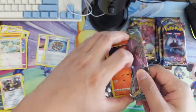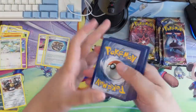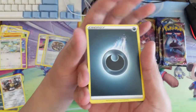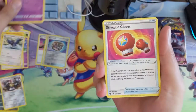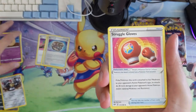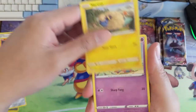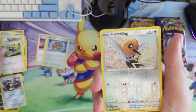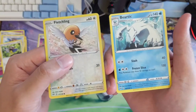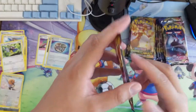For anyone that plays the online game and is working on standard competitive decks, a lot of the supporters you need are still Research and Marnie. So I love the opportunity to continue to find those full arts and rainbow rare versions of those cards. Of course the gold Quick Ball would be the big prize from Sword and Shield, and obviously there's also Zamazenta and Zacian.